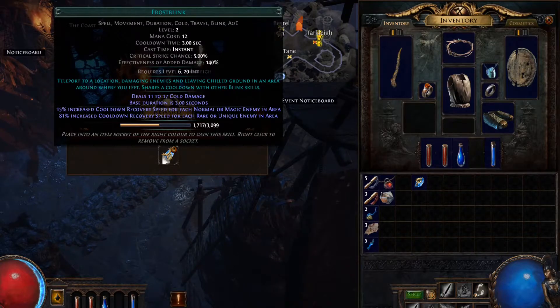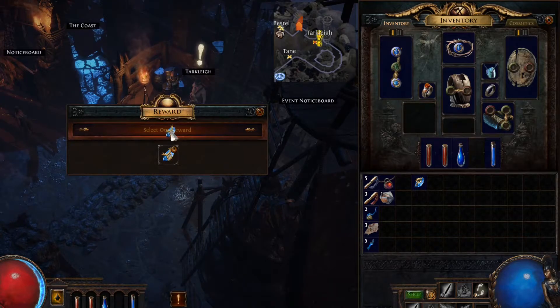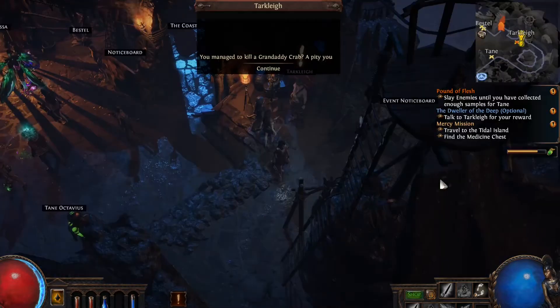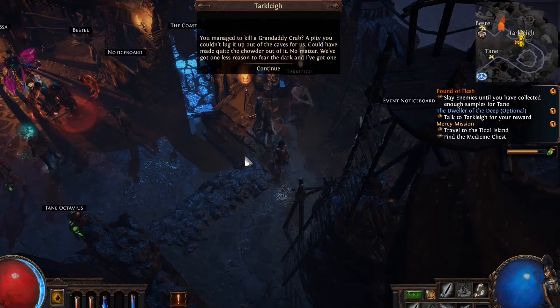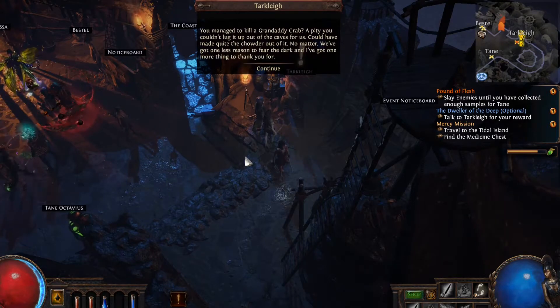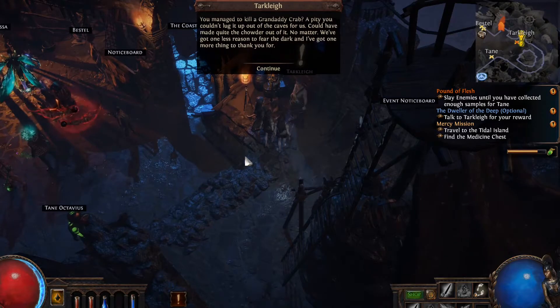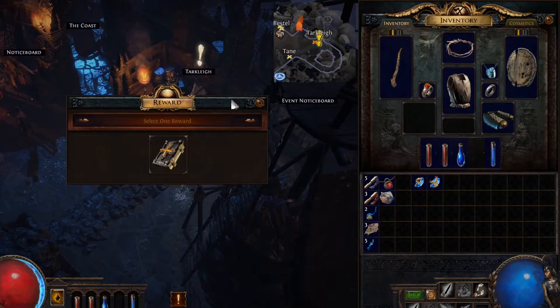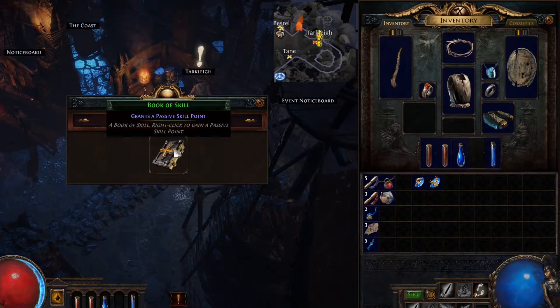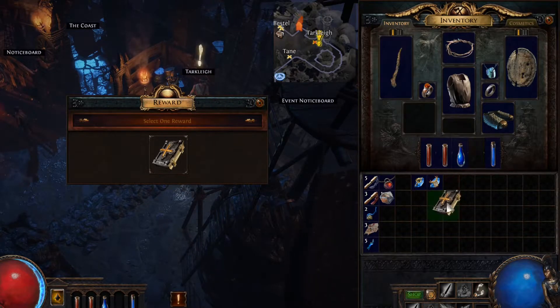Looks like we get an additional gem. Teleport to a location, damaging enemies and leaving chilled ground in an area around where you left — shares a cooldown with other blink skills. Select run reward — we have one reward to choose from. 'A pity you couldn't lug it up out of the cave for us. Could have made quite the chowder out of it. No matter — we've got one less reason to fear the dark, and I've got one more thing to thank you for.' Grants a passive skill point — yes please, we'll take that.